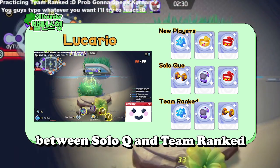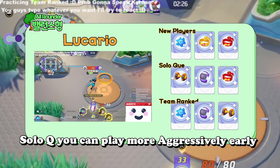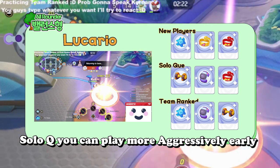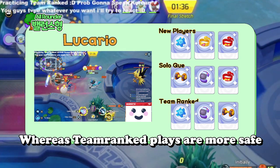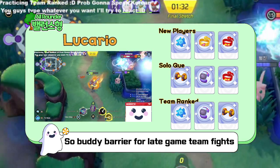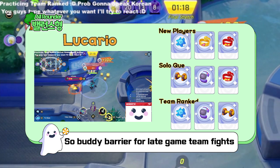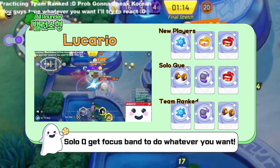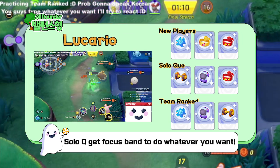The main difference between Solo Queue and Team Ranked is that Solo Queue plays much more aggressively, making survivability a much more important factor early to gain advantage. Whereas Team Ranked focuses more on safe fights, so you don't have to worry about dying too much. Procuring a Buddy Barrier for late game team fights is much more important in Team Ranked, while in Solo Queue you can just go for Focus Band without worrying too much about dying early.